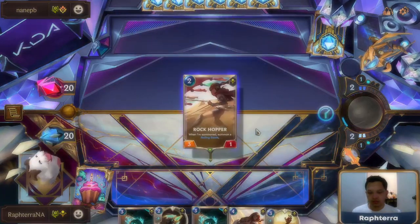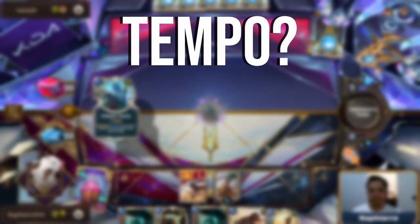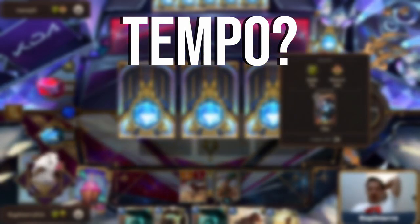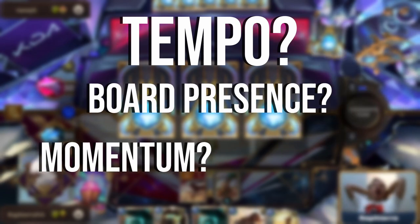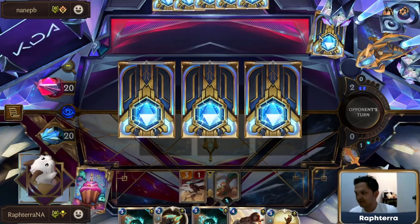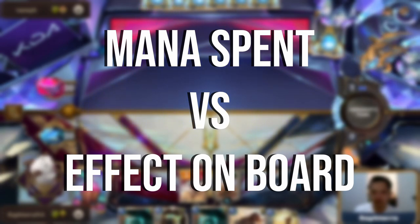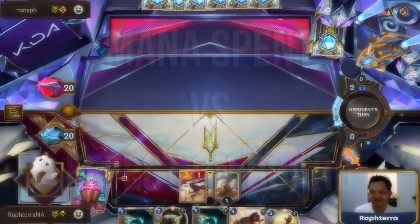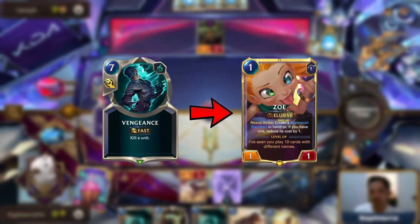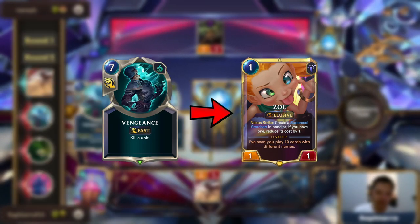But what exactly is Tempo? Tempo is a card game concept that has multiple definitions depending on who you are asking. You may have heard players refer to Tempo as board presence, momentum, advantage, and many other terms. To keep it simpler to understand, I look at Tempo as a measure of how much mana you spend and how much it affects the number of stats on board. For example, using Vengeance on a Zoe is a low tempo play because you are spending 6 mana in order to remove a 1-1 statted unit for a total of 2 stats.